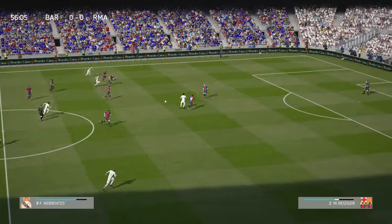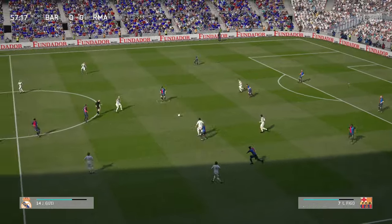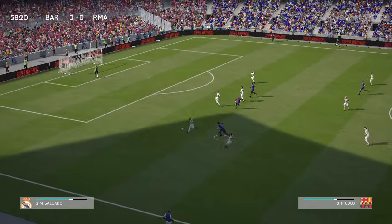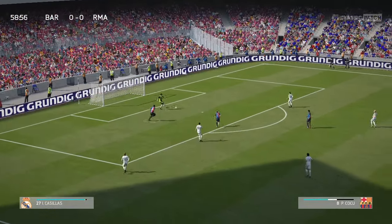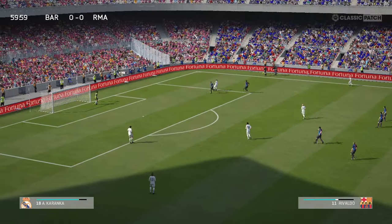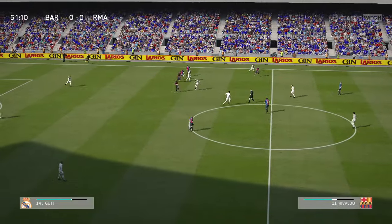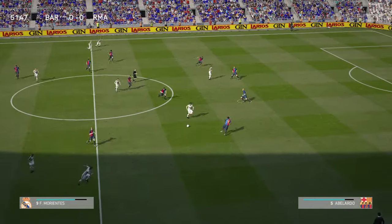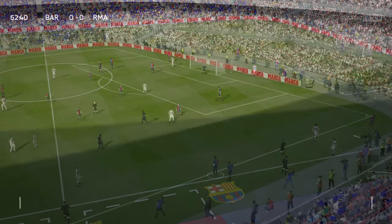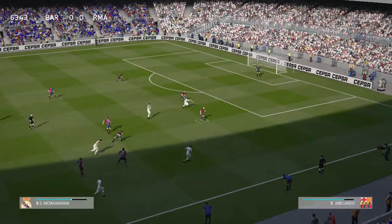Raúl, here is Morientes, Rivaldo. He's moved in trying to jostle the opponent up his stride. Roberto Carlos loves to get on the ball. Some players limbering up for the away team — substitution in the offing. Well, you can see what he was trying to do but the pass wasn't on, it was a bad ball as it turned out.